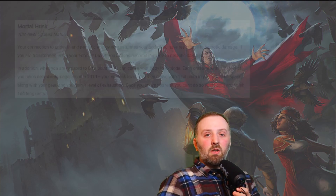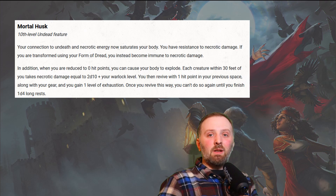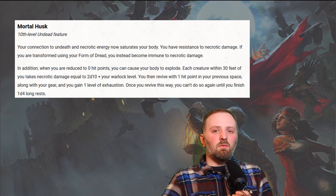At level 10, you gain access to Mortal Husk. Your connection to undeath and necrotic energy now saturates your body. You have resistance to necrotic damage, and if you are transformed using your Form of Dread, you instead become immune to necrotic damage. In addition, when you are reduced to zero hit points, you can cause your body to explode — each creature within 30 feet takes necrotic damage equal to 2d10 plus your Warlock level. You then revive with one hit point in your previous space and gain one level of exhaustion. You can't use this again until you finish 1d4 long rests. You can essentially become a tactical nuke, but be wary of spacing so you don't catch teammates in the crossfire. Use this at the end of a fight, not the beginning.